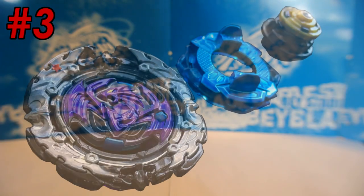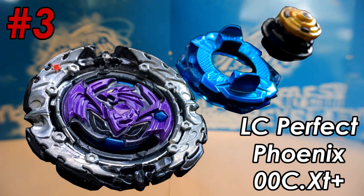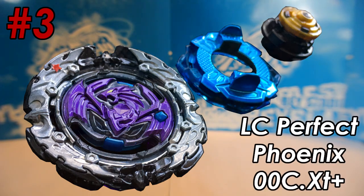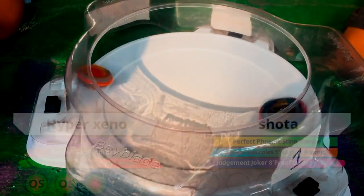Number three is Level Chip Perfect Phoenix 00 Cross Extend Plus, which is basically a right-spin exclusive counterpart to the Lord Spriggan combo, though personally I feel like I would place Lord above it. Even though Perfect Phoenix outweighs it by about 7 grams and is a bit harder to knock out, it's easier to burst and doesn't have the dual spin capability that Lord does. So I think, in my opinion, it's a bit more vulnerable to attack.